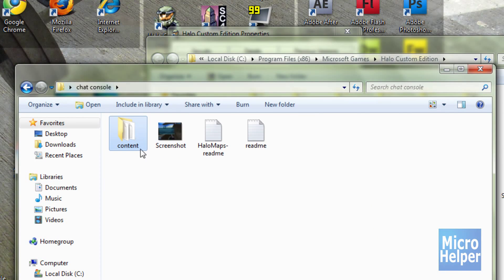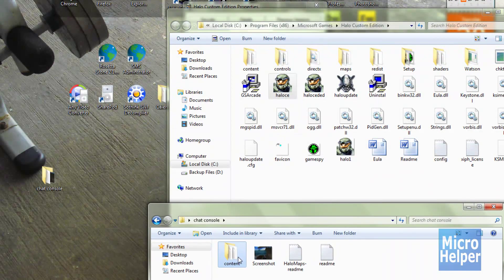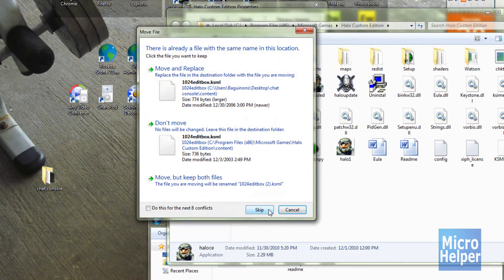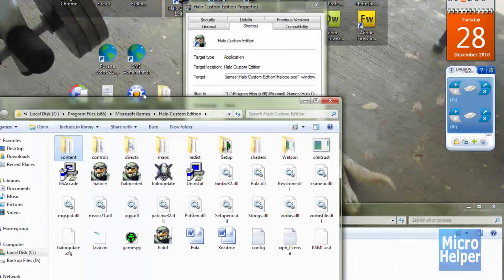In the chat console folder where it says content, drag that into the Halo Custom Edition folder. Once you drag it in, it's just going to merge it — it's not going to overwrite anything. Click Yes. It says Move and Replace. Do not do this for the next eight conflicts. Move and Replace. Do this again. Yes. You should be good.